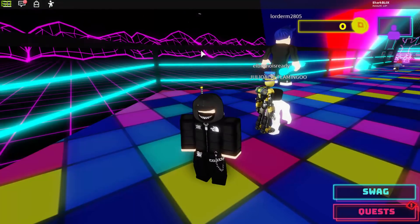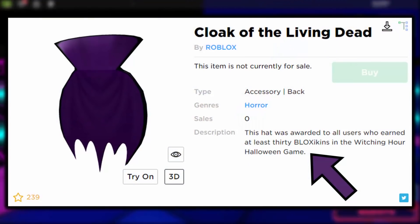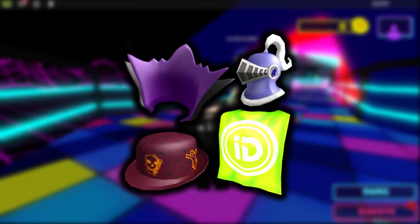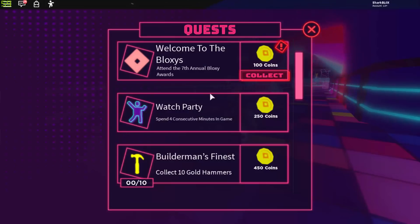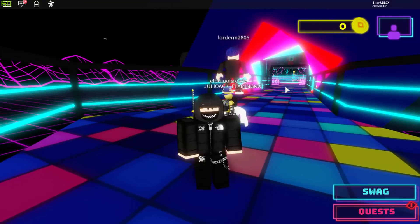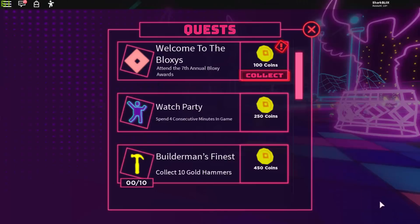What Roblox used to do on old events is have quests inside them — like Halloween games and egg hunts — and if you got enough points you'd be rewarded with an item when the event closes. Roblox has said this event closes on the 30th, so does that mean there's going to be some kind of secret event for people that complete certain quests? In this video we're just going to complete all of them, and I might have a look at leaks to see if there are any hidden items.